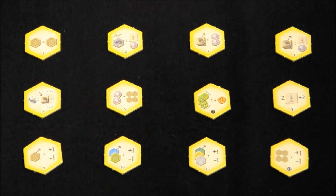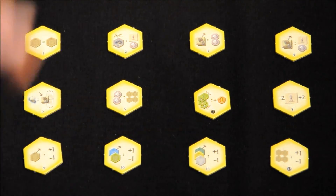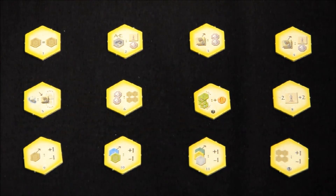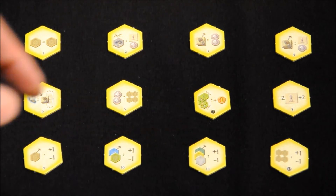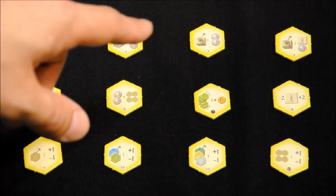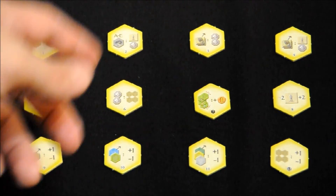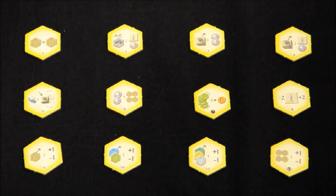Number two: at the end of every phase, we receive an additional worker for every mine. That is, in addition to the moneda of money, we also receive a trabajador. Number three: when selling mercancías, we receive one additional piece of plata. Every time we sell mercancías we normally receive one moneda, but with this rosette once built, we receive two instead of one. Number four: we will receive one additional trabajador — that is, instead of two monedas, we receive one extra trabajador.